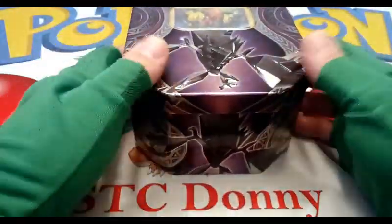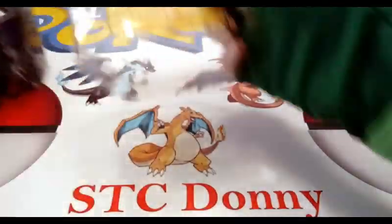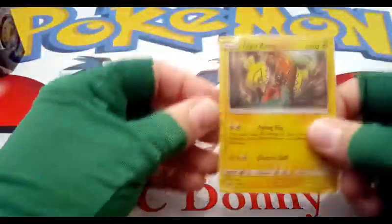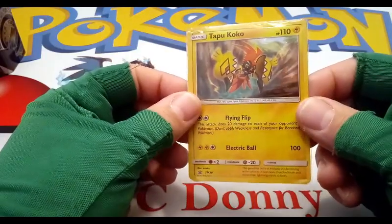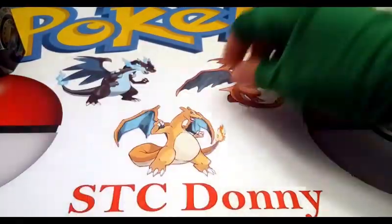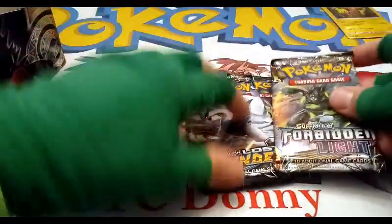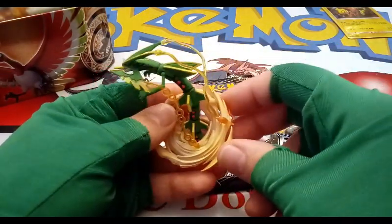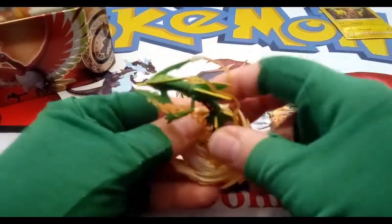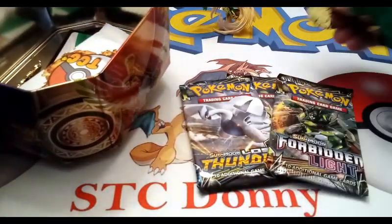He does great videos, fun openings, and makes these cool tins — so let's get into it. First up we have this Tapu Koko, already sleeved up, very cool. We also have a Lost Thunder pack, another Lost Thunder pack, a Forbidden Light pack. And that is a sick figure — I don't have that figure, it's awesome, it's definitely going on my display shelf.